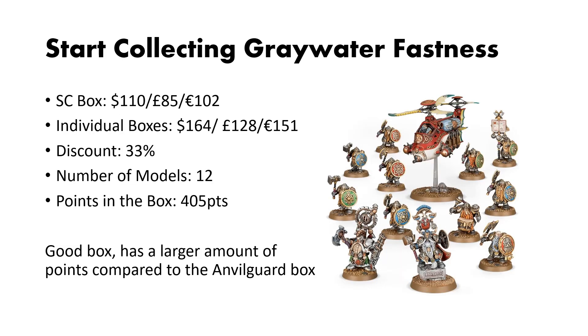Moving on to the second Cities of Sigmar Start Collecting box, we have Greywater Fastness. This box is $110 US dollars, and if you were to buy the kits individually, it would be $164. This discount is exactly average at 33%, and you get 12 models. The points in the box is slightly lower than average at 405. This is a good box, and I think it has a better points-to-cost ratio than Anvil Guard.